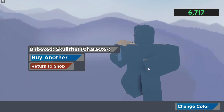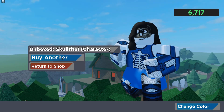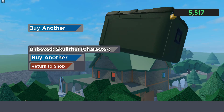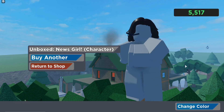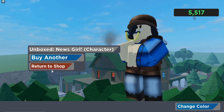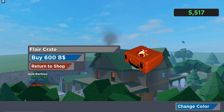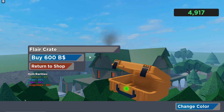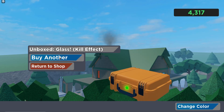Let's open a character case first - what have we got? Let's buy another one of them, and then just buy a flare case. Glass kill effect - let's buy another one.